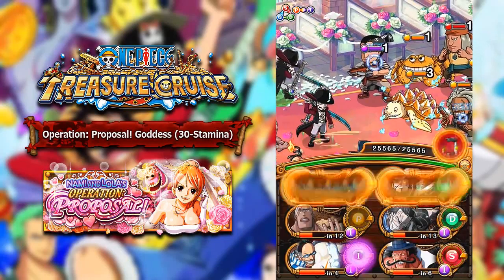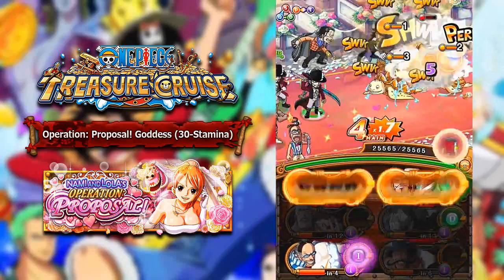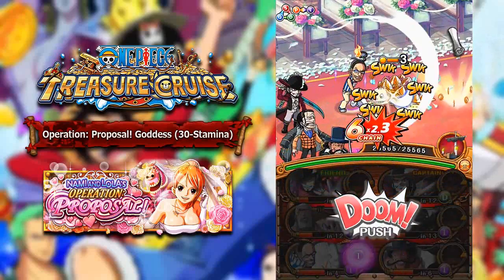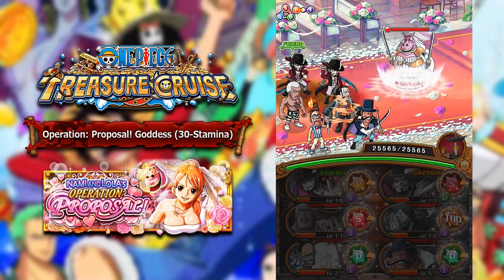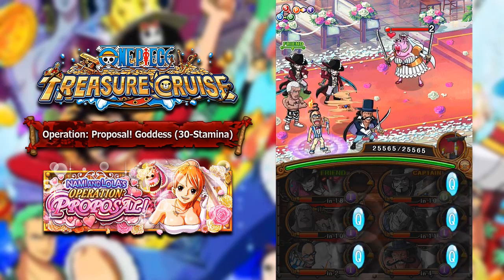Definitely the Absalom variations are the most annoying ones, because he ends up blinding your units. You do not want to get your units blinded — it makes it very, very difficult to manage a lot of damage. So that's something you have to be careful about. If you are blinded, you have to take extra precautions with damage output.